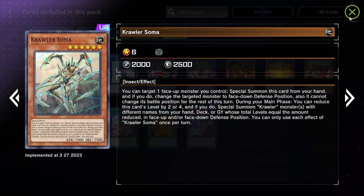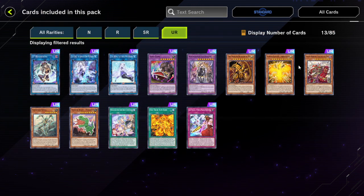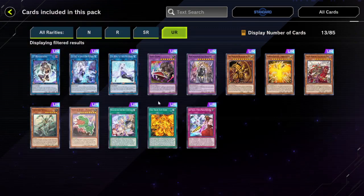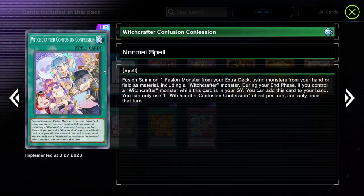I never really got into Crawlers too much. I think the deck isn't too strong, but besides that we got the Doodle Beast stuff — this is what I've been waiting for! Shout out to my friend — you know I love dinos. I'm excited for this. Doodle Beast comes with three cards: Doodle Beast Tyrannum, Doodle Beast Stego, and then there's the trap card. It's really cool dino support.